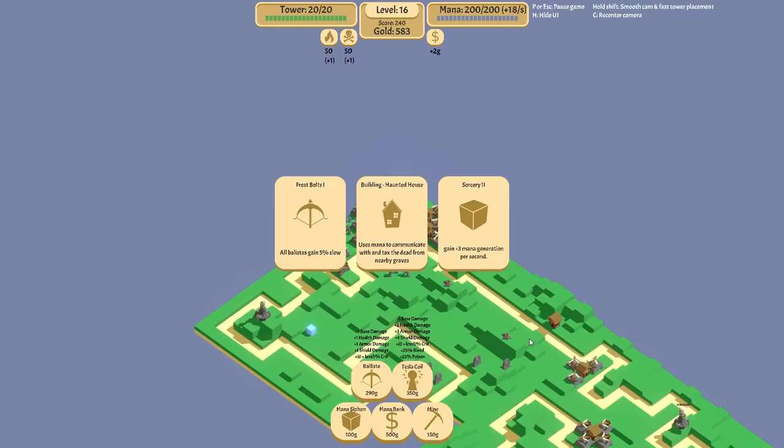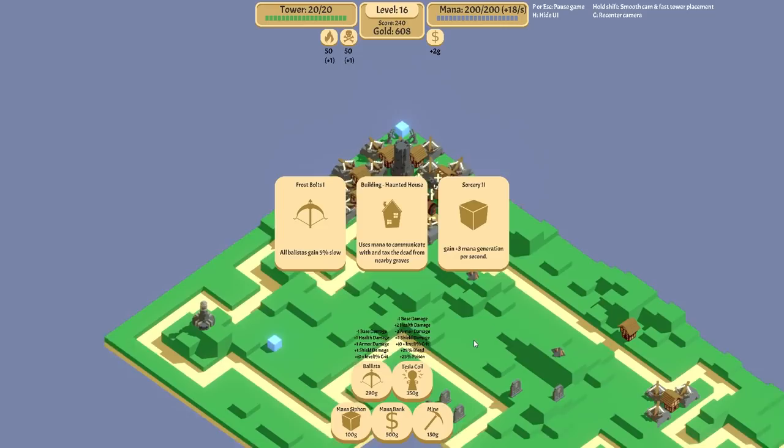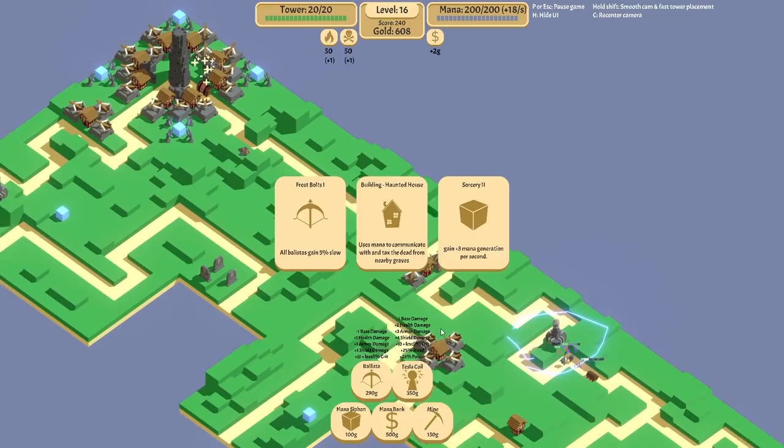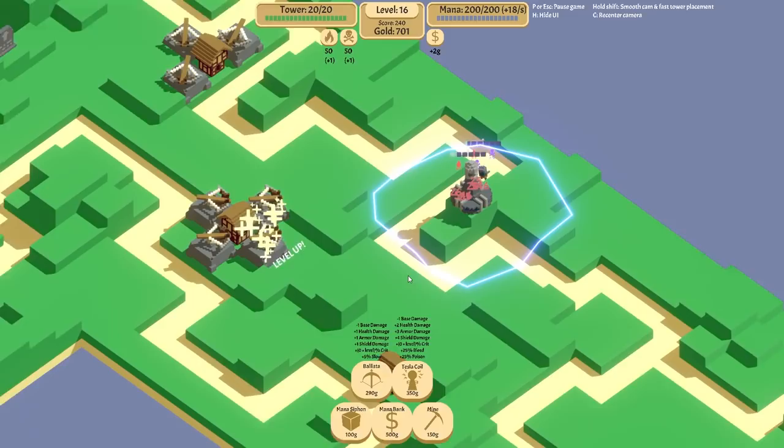Certainly we'll grab that, though our tower can naturally heal itself somewhat. I'm not a big fan of the haunted houses — I feel they're kind of mana traps. It takes so much time for them to be useful and to even remotely pay themselves back. But if you're conservative in your placements, they can be useful. Right now though, I think the slow on my ballistas would be more useful ultimately.